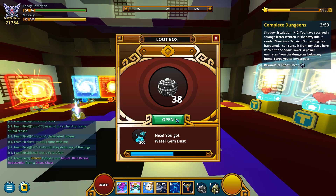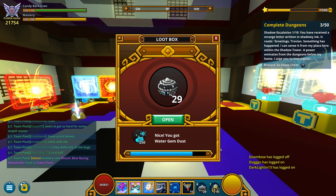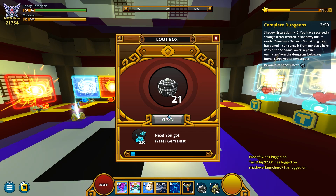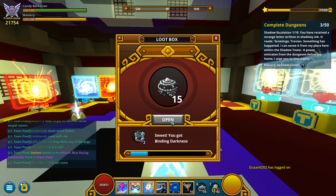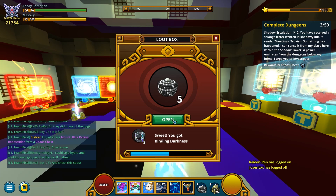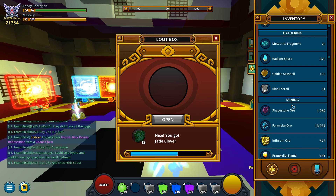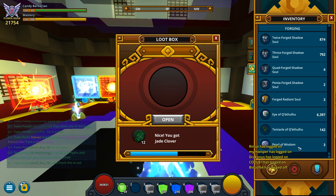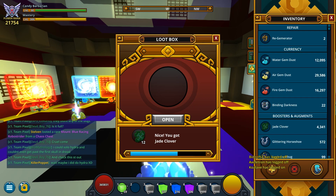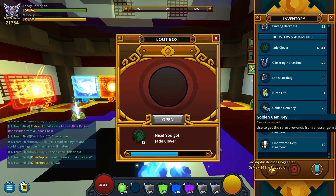These gem booster keys will actually be good. The gem booster boxes apply the same way as the adventure ones — that's why I was getting the Karma so many times, that makes sense. I can't actually see because I don't have the mod on. Let's see how many keys we actually got. 22 binding targets — that's good. 20 keys, so 20 guaranteed things.